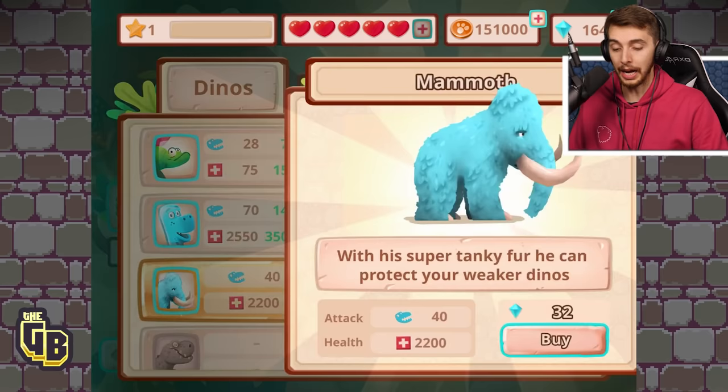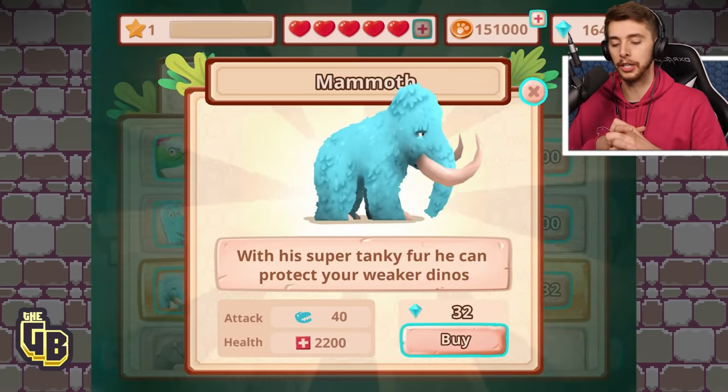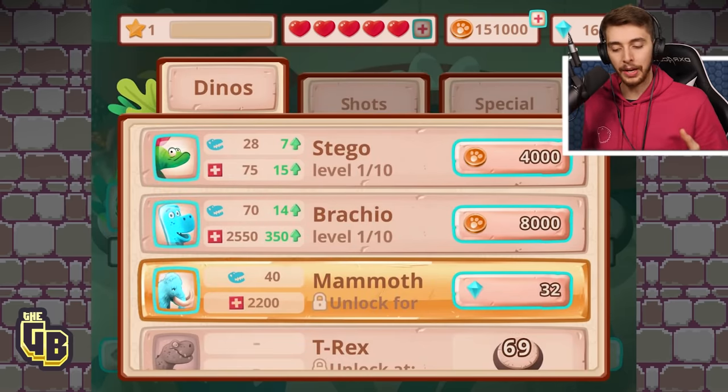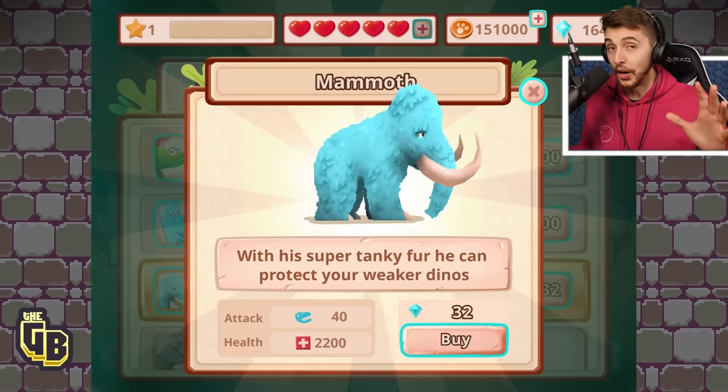We've got the Brachiosaur, but we don't have the Mammoth. 'With his super tanky fur he can protect your weaker dinos.' Interesting — it's got less health than a Brachiosaur and also less attack. Maybe it's cheaper, and it costs gems.